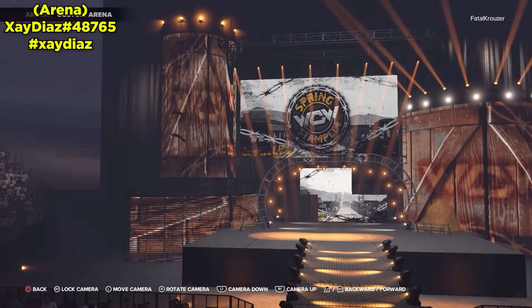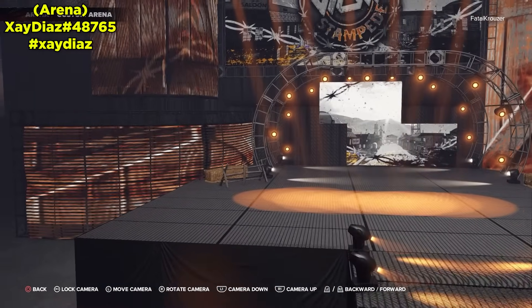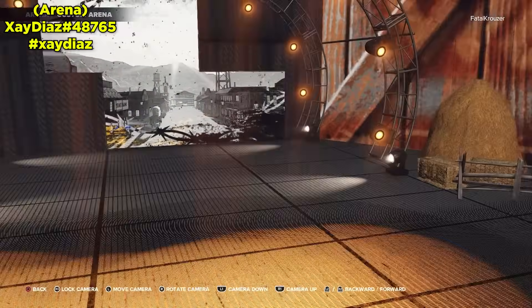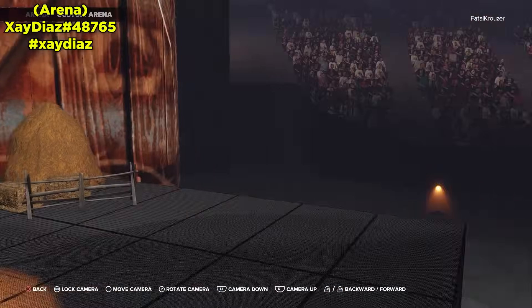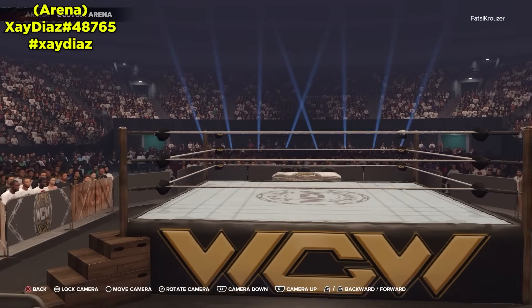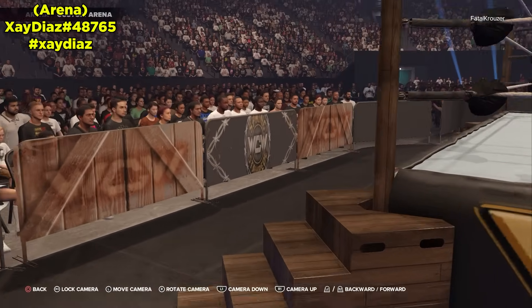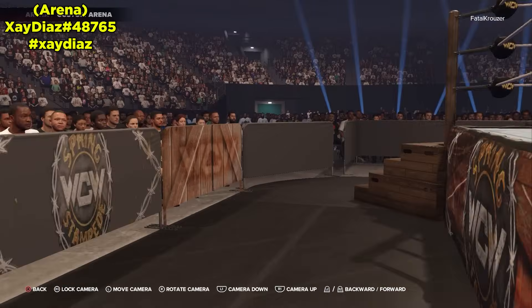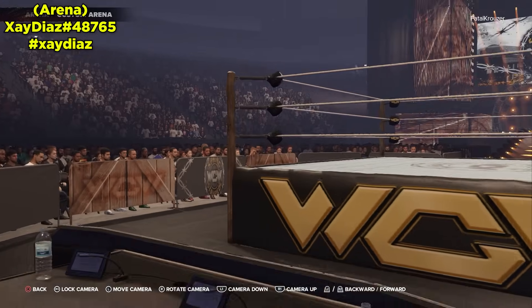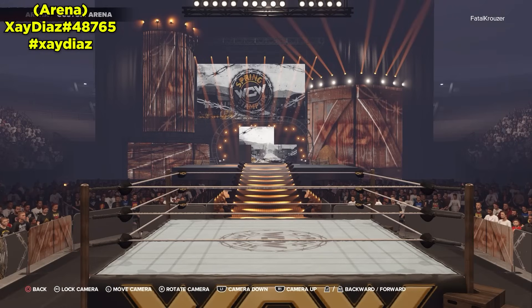The second WCW arena from Zay Diaz is WCW Spring Stampede. That's how the entrance looks — very nice, with hay bales fitting the western feel. The ring says WCW on it with wooden steps, logos on the barricades, more wooden steps, and a nice announcer table. Wonderful WCW arena for WCW fans who want more arenas for universe mode matches.